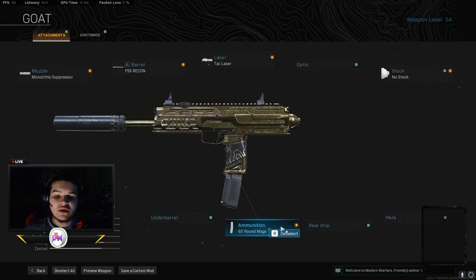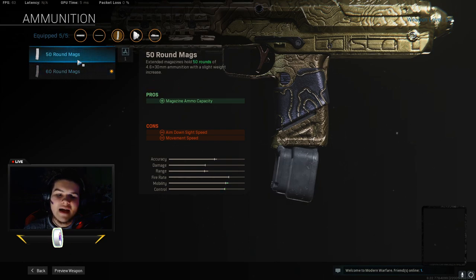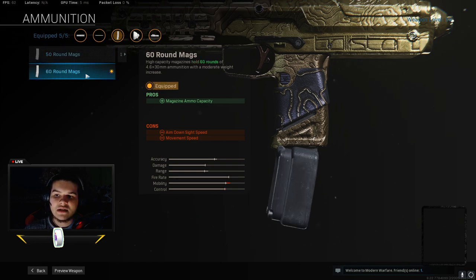Definitely use the 60-round mag — you have more ammo to wipe down a team. You can wipe down two or three people with this gun, reload, then wipe down the last person. The 60-round mag definitely helps. With a 50-round mag you might have to reload in the middle of a fight, so definitely use the 60-round mag.